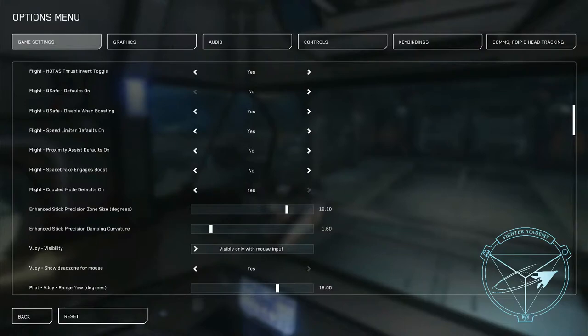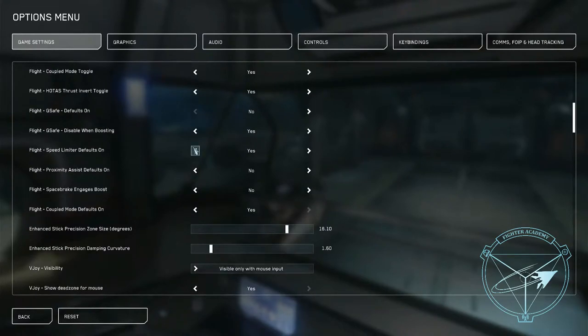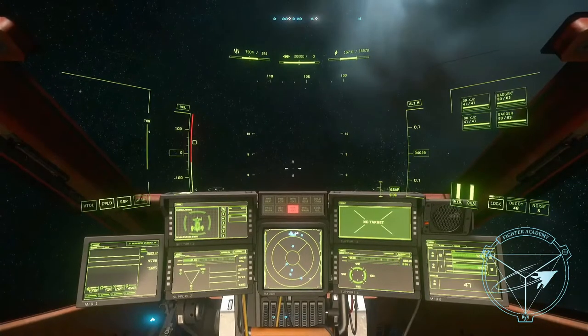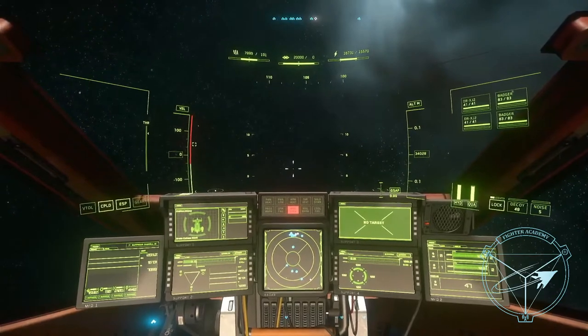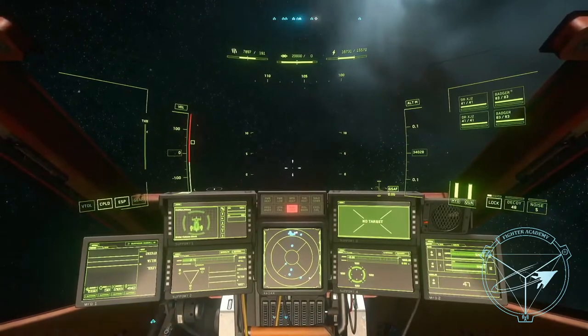All your engines get pushed to the best they can do however you're maneuvering. Does that ignore speed limiters? You can bind it to, but no, it will not by default. If you have your speed limiter set at SCM — for anyone unfamiliar — on your HUD on the left you have your velocity gauge which tells you how fast you're going. The speed limiter is the box on there that you can move around the green section.